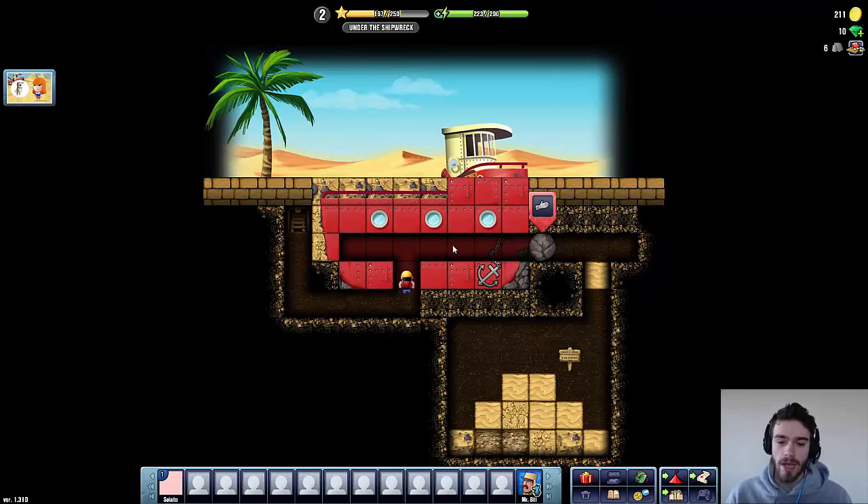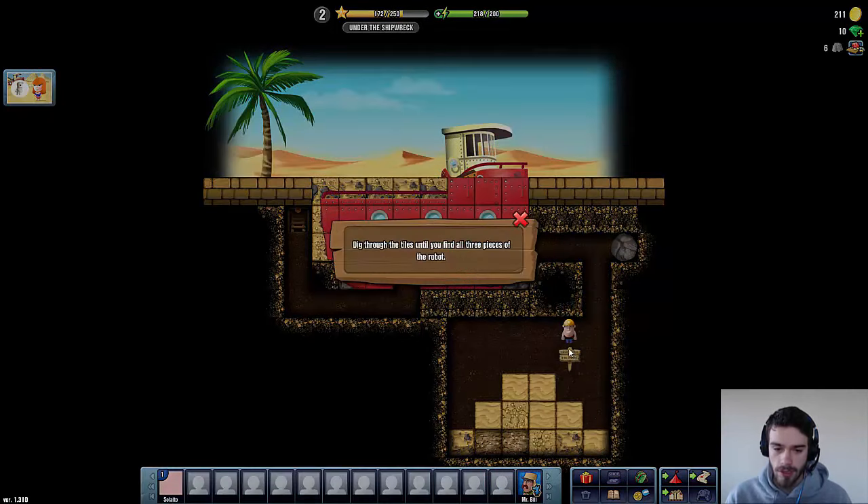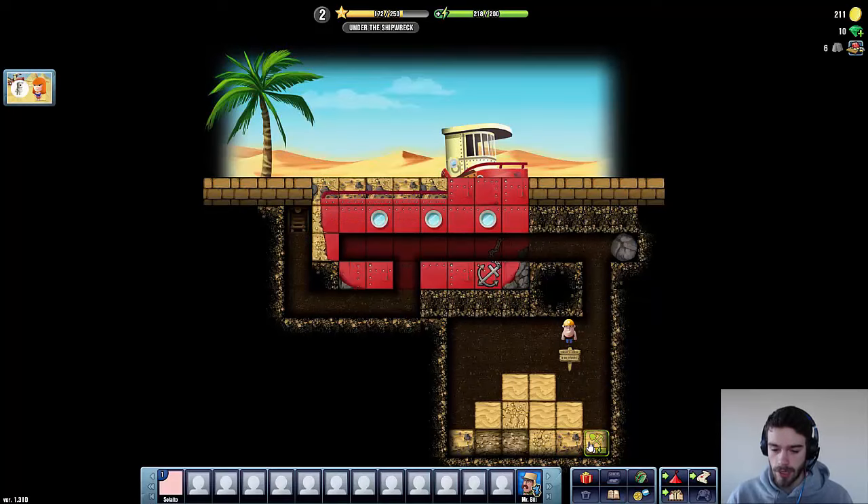So here we are back at the ship. But as you can see, there is a boulder in our way, so we're going to have to push this boulder out of the way so we can dig to this other room. One more push, and now dig this open. There's a sign here, so we should probably read that first: 'Dig through the tiles until you find all three pieces of the robot.' Okay, so it's time to do some digging.